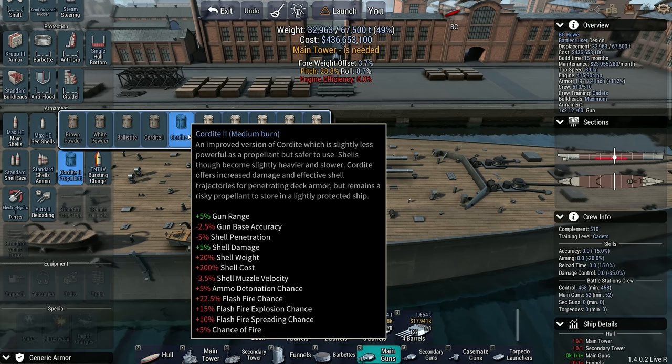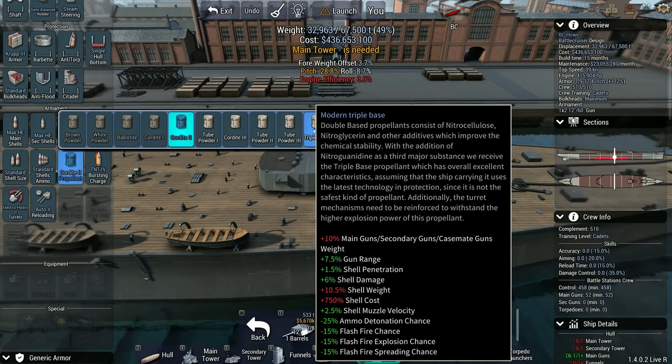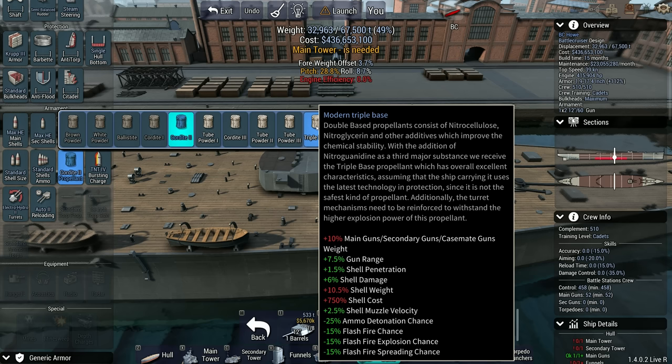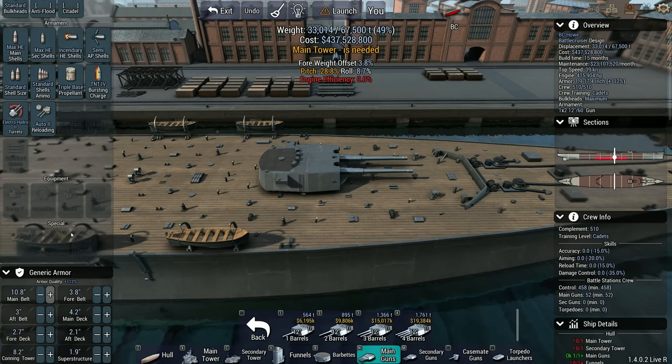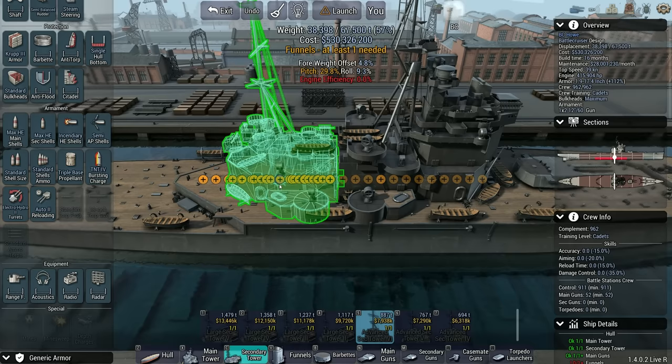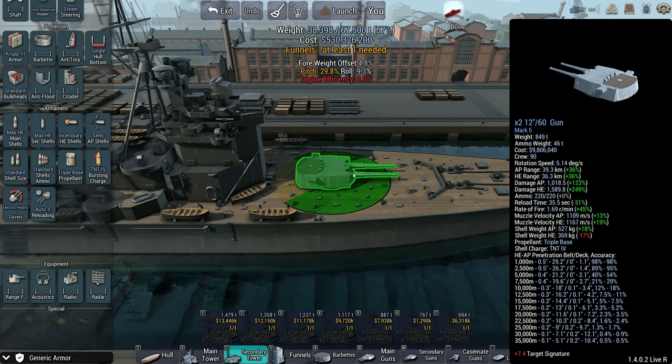I'm going to go TNT 4. And I know this might seem a little bit odd, but I'm going to go triple base. The main reason for that is I get a 7.5% gun range boost, which is very, very spicy. I need to put down a tower for that — might as well use the best tower. There we go. I've got 1.69 rounds a minute at the moment. That's not too bad.